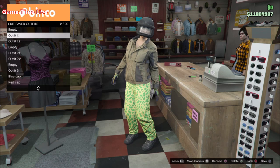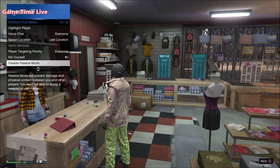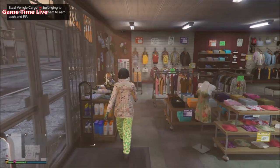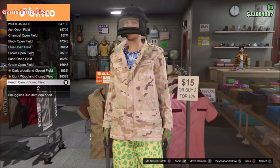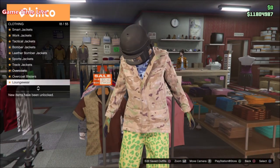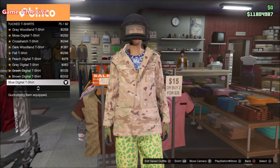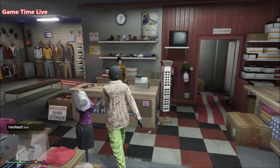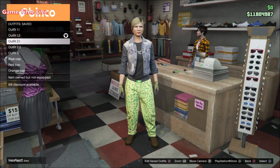Now for the second part of outfit number one — this is outfit 1.2, the previous was 1.1. The pants, shoes, gloves, and helmet stay the same; only the top components will change. Go back into the top section, go to the work jackets and purchase the Peach Camo Closet Fields. Then scroll over to the tuck t-shirt section and purchase the blue digital t-shirt, which is the belt component. Once your outfit is ready like this, walk back to the front desk and save this outfit right underneath the first one on outfit slot number three.